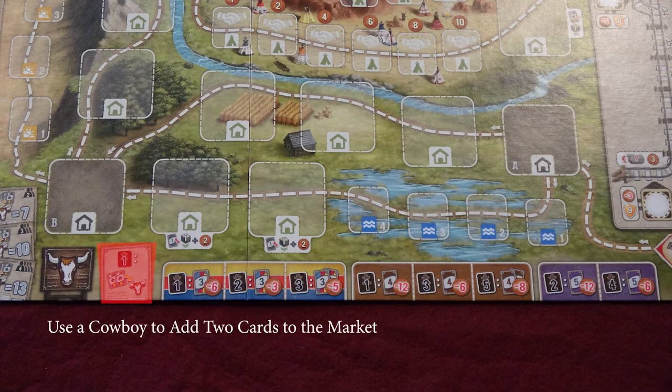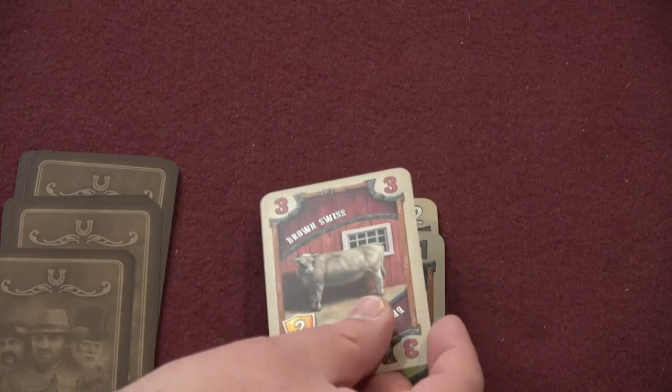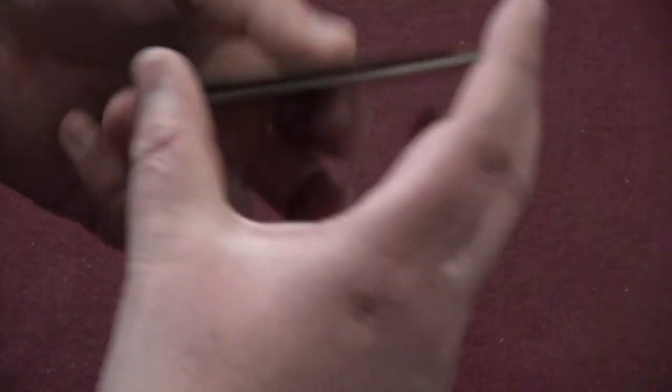In addition to actually buying cattle, you can use one or multiple of your cowboys to add two cards to the cattle market from the top of the cattle deck for each cowboy you use in this way. Purchased cattle cards go into their owner's discard pile to be shuffled into the main body of their deck once they run out of cards to draw.